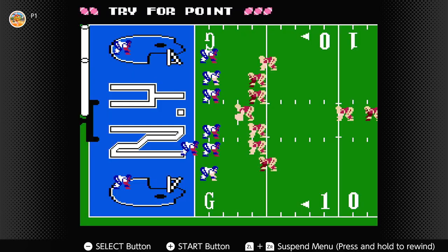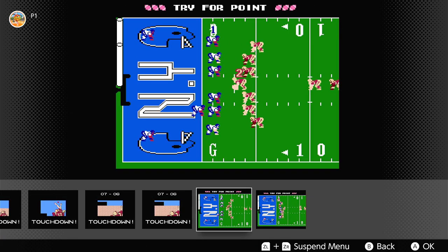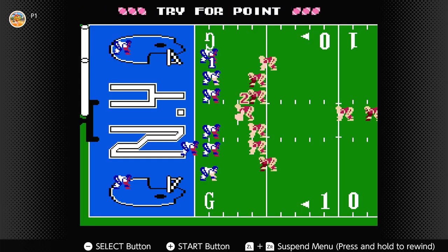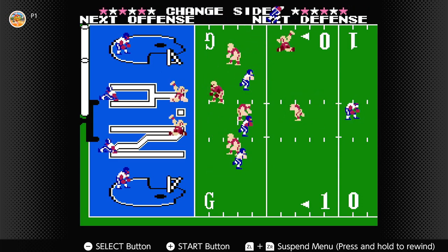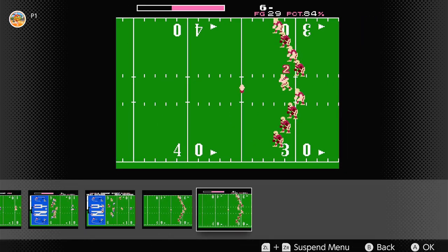Number one: if you want to block every field goal, I advise you put the New York Giants. You want to use this one player in the back — he's just super fast. You're gonna block the kick every single time. If you ever lose by one point, I advise you use the Giants.